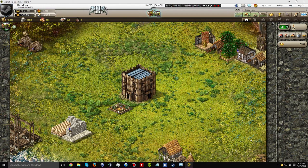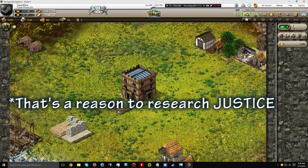If you want to go for the gibbet — the top justice building — later on, that's a reason to research stocks. But just to get the stocks themselves, don't research stocks just for stocks.